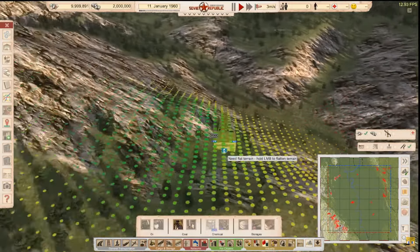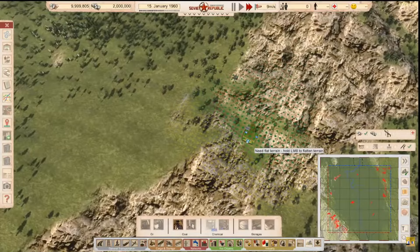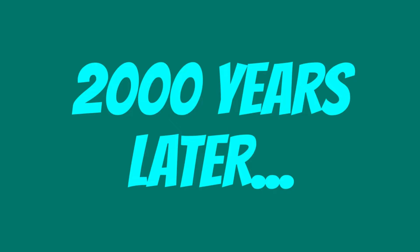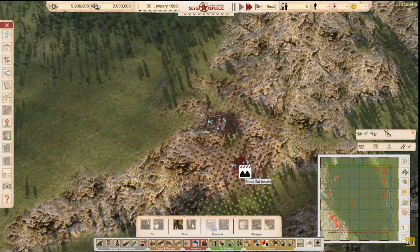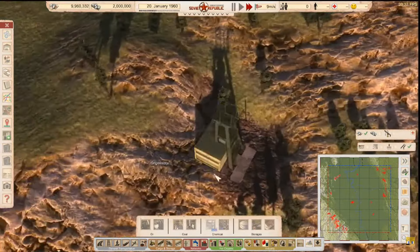Can't place it there though — I need flat terrain. But the place where this coal is isn't flat. This game is too picky. Hold left button to flatten terrain. Oh, can I place it now? Two thousand years later — there's green, you can finally place it. Let's go!